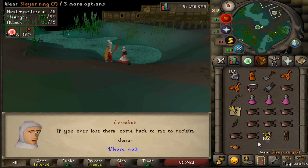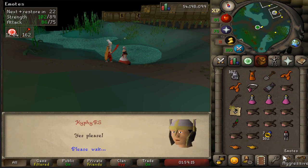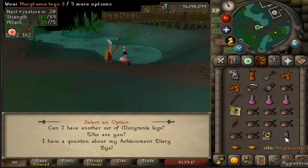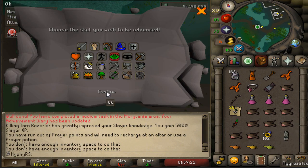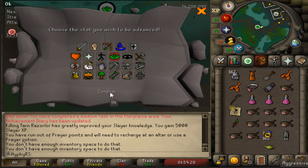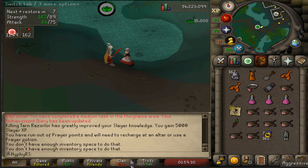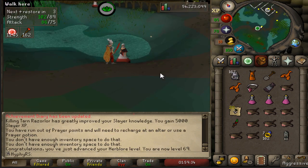We completed the Morytania diaries - easy XP, the medium, and finally the Morytania Legs 3. The direct teleport to Burgh de Rott which is going to be my main transportation to Barrows. Threw all the herbs into Herblore and there we go - 69 Herblore. We can make antifire potions, that's actually pretty cool.